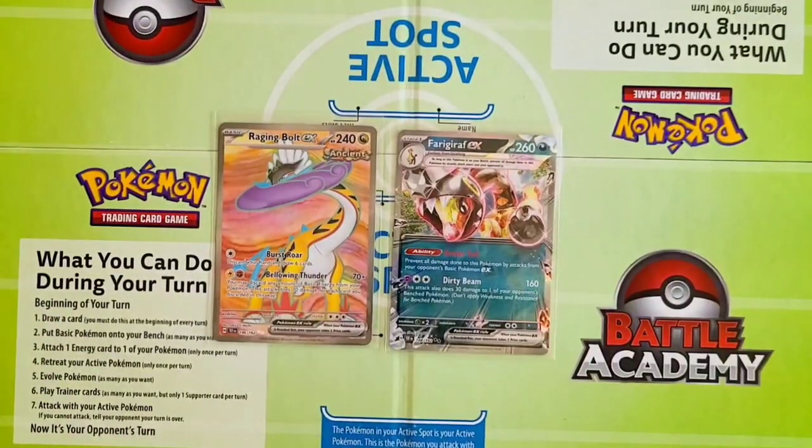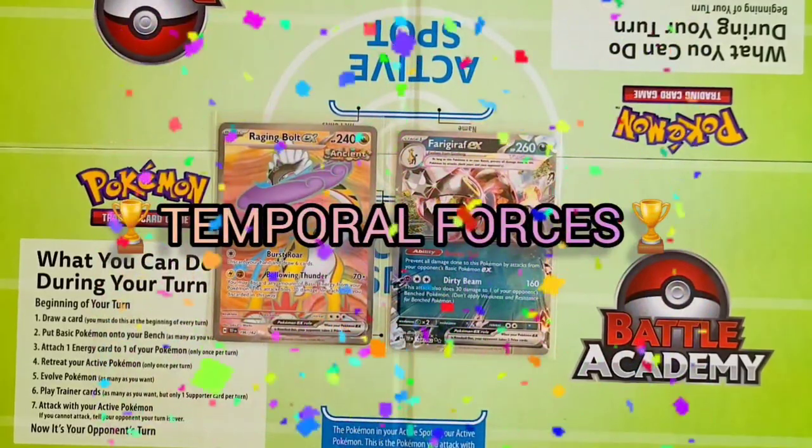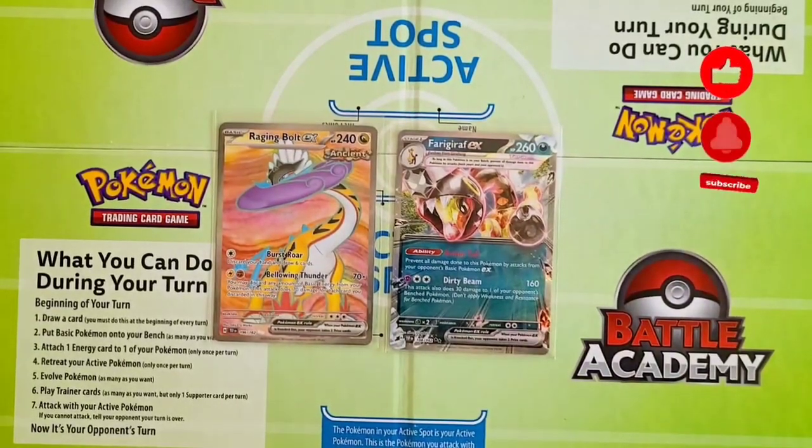Well, there you have it, guys — that was our pack battle with Lost Origin versus Temporal Forces. If you were Team Temporal Forces, you are today's big winner. Really nice, so glad I was able to do that with you guys. If you haven't subscribed, definitely click the subscribe button, turn on your notifications — very important here with our channel. Give us a like. Looking forward to the next one. Thanks guys, have a good one.